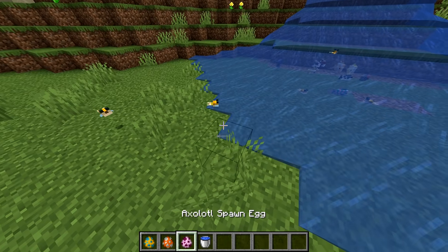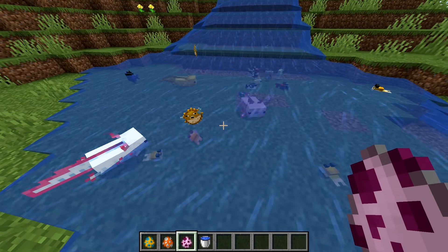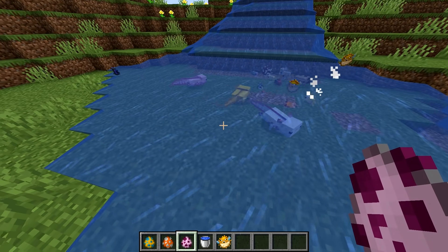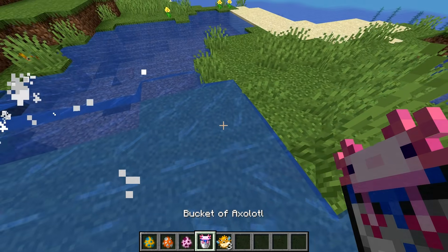You might be able to use this contraption in the future to get new axolotls, but we don't know yet where they spawn and what conditions they would need for spawning — but the bucketing mechanic is the same as for other fish as well.